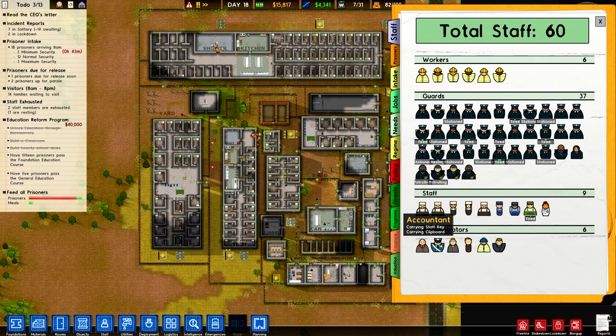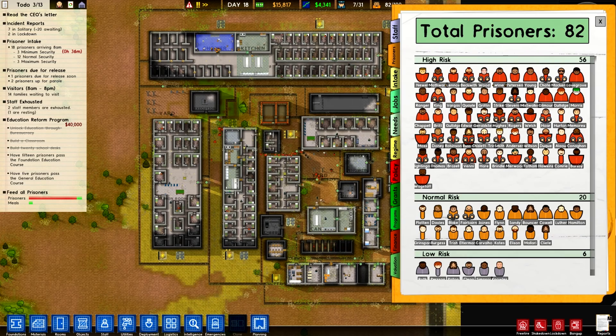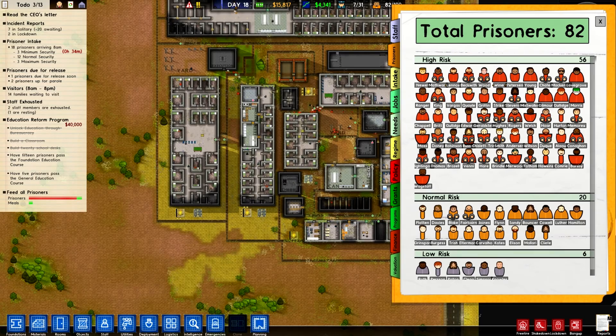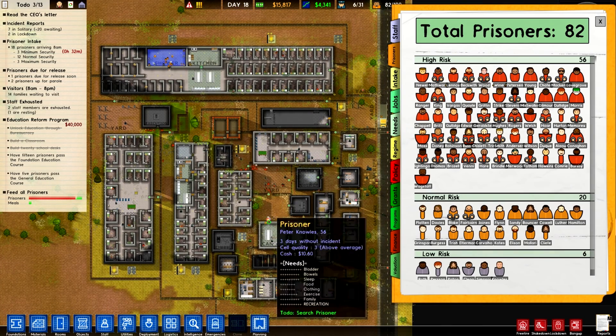I guess I will begin with the financial. You receive certain money — I think the $2,000 there is just for operating a prison. This grant is based on how many prisoners I have. Prisoners are divided into low risk, normal risk, and high risk — and then there is another category.